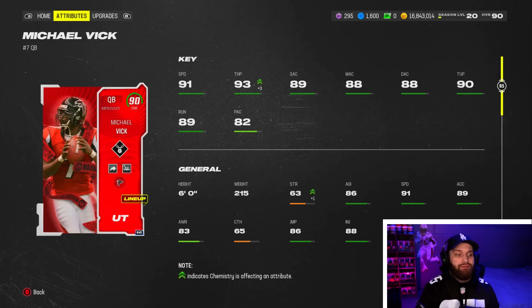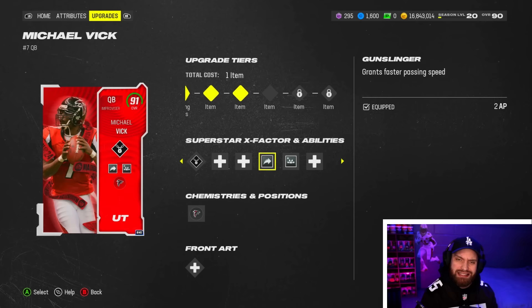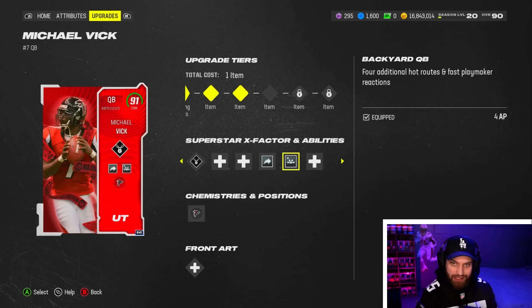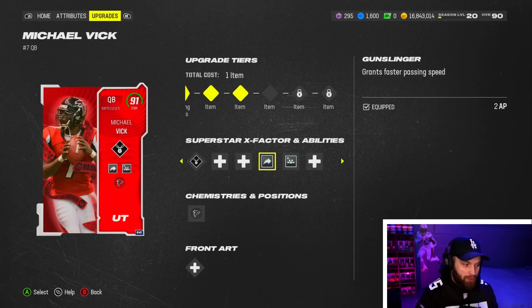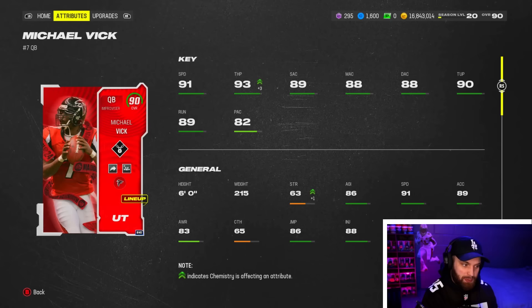We are now level 20, so we unlocked another upgrade. Michael Vick didn't get Gunslinger before this upgrade, so everybody was just running Backyard Quarterback by itself. With Slinger One — which got nerfed a bit this year — it's not great without Gunslinger. Now at 90 overall, level 20, he gets Gunslinger, Backyard Quarterback, and his X-factor all stacked for 7 AP. You need eight rushes of one-plus yards to activate it. He also gets Haro Master built in and faster Playmaker animations, with 91 speed.